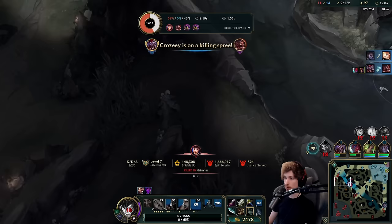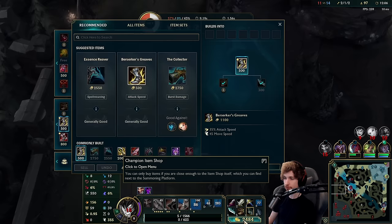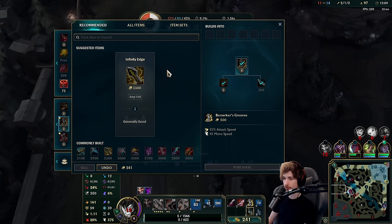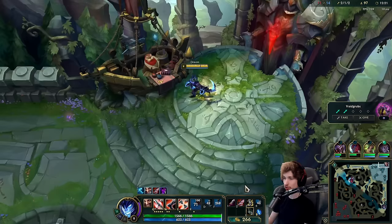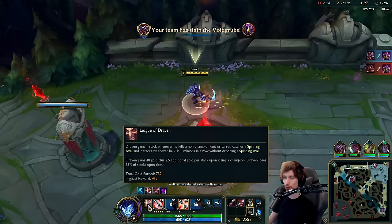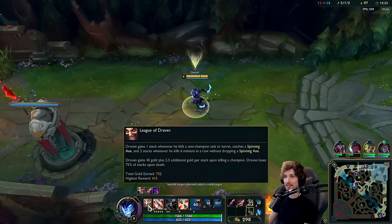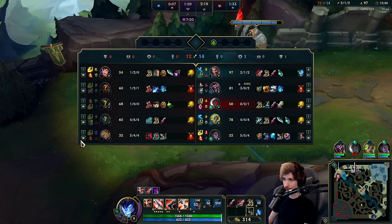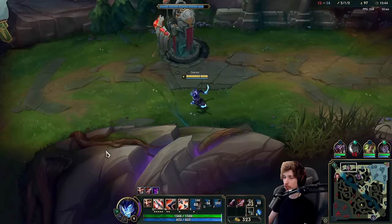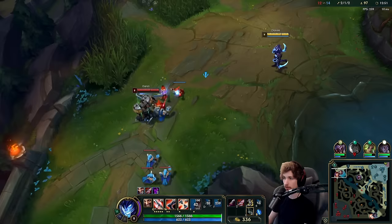The Garen actually got a shutdown against me — no problem. We have 2,500 gold so we can buy these items. We have lifesteal now so we can infinitely auto him. Look at my passive — total gold earned 732, highest reward 415. I love that about Draven. If you're doing well in lane and using the passive to snowball, you can get such a massive lead. You're playing Draven for the early game, and if you win it, you transition to the late game like a raid boss.